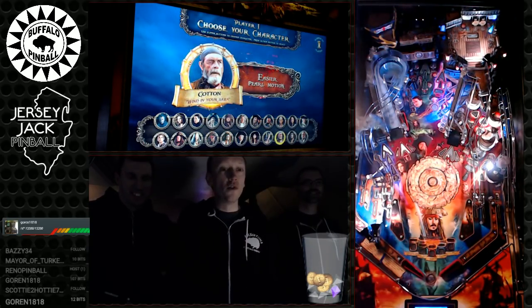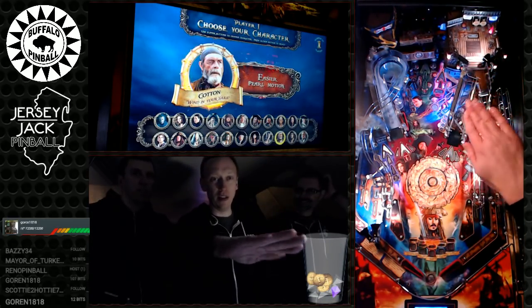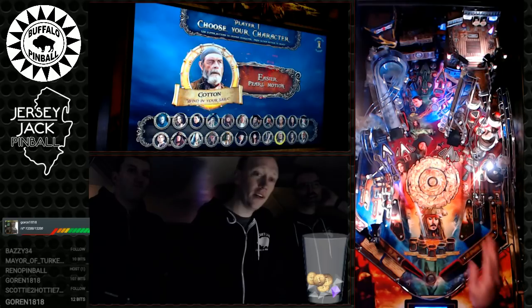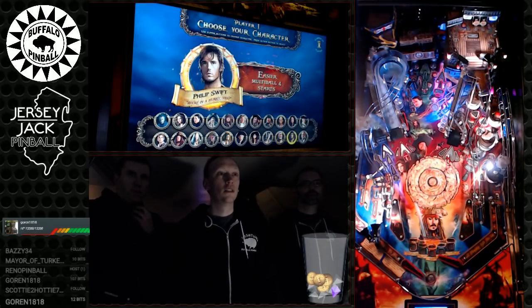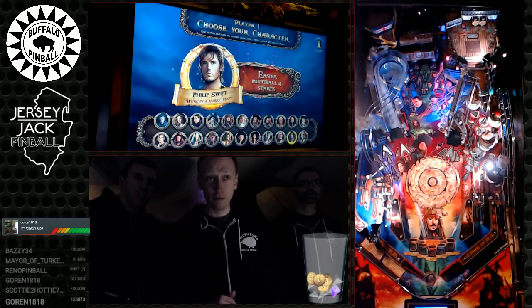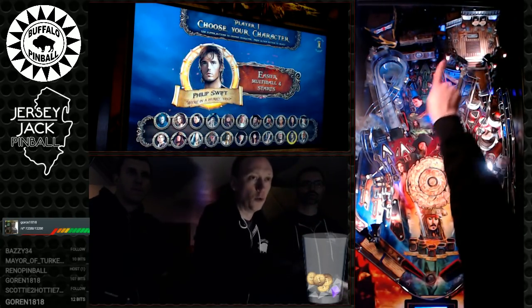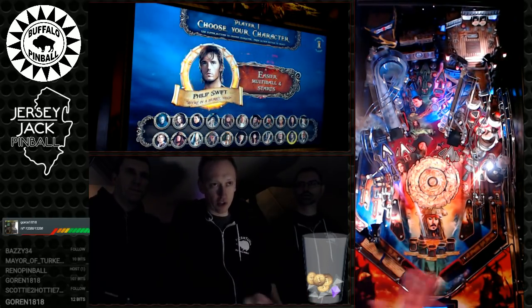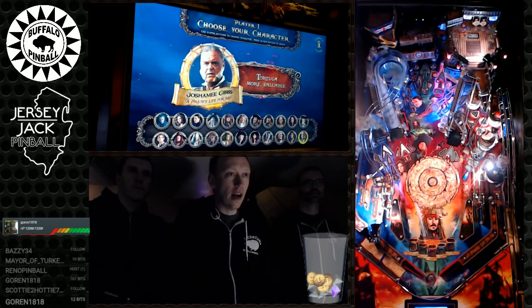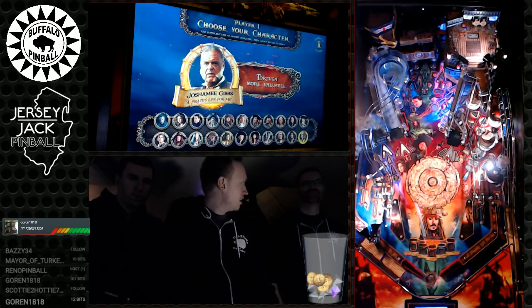Cotton: as you progress through the game, the Black Pearl ship at the top rocks more aggressively and becomes harder to control. Cotton keeps it easier, keeping the ship movement calmer. Philip Swift: makes On Stranger Tides multiball easier to start — fewer loops required. Many competitive players chose him for that reason, though it's been nerfed slightly since summer. Gibbs: makes Tortuga multiball more valuable.